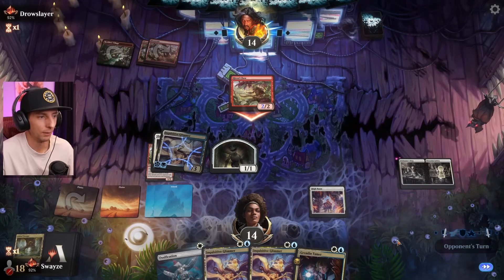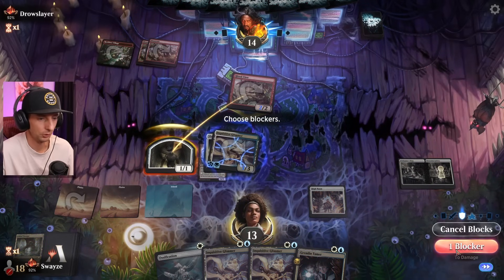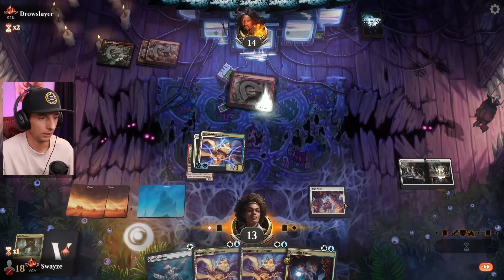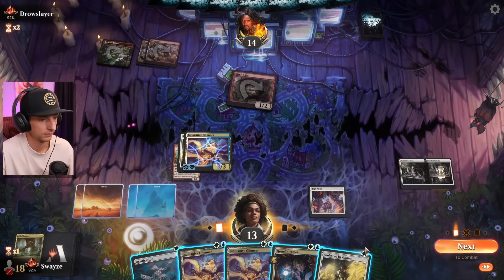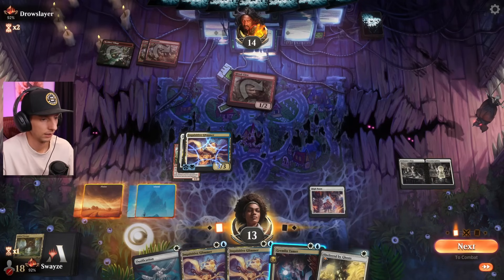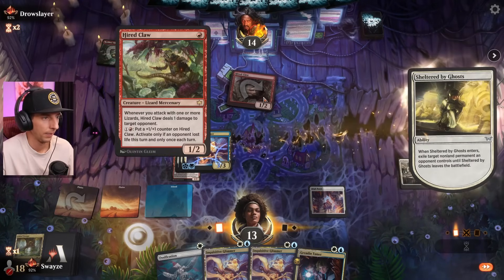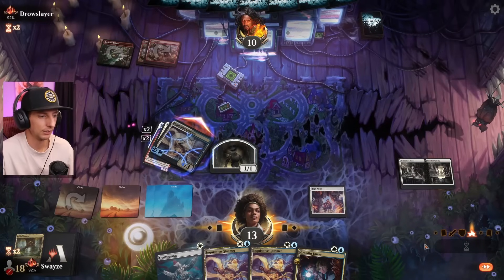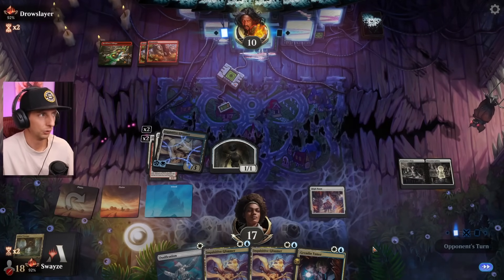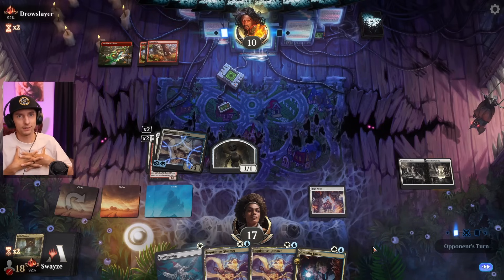It's funny how a mono red player basically just becomes a person dropping a bunch of useless 1/1s when they can only do one thing per turn. That's pretty fun. It gives me more ward too — I'll take it. More ward, I don't mind if I do. Back to 17 life.